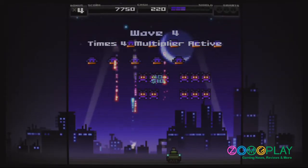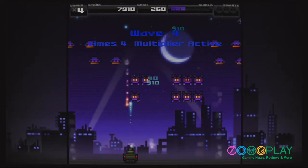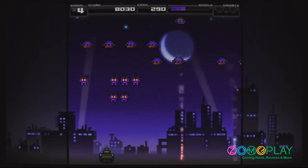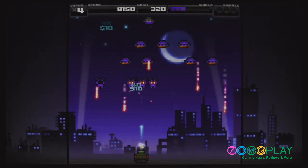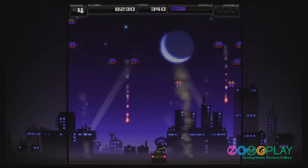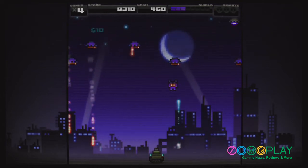Not only does the game have upgradeable weapons and stats, but it also has its own score multiplier. This is achieved by destroying all the aliens within the level without getting hit. If you do end up getting hit, the score multiplier will reduce back down to zero.